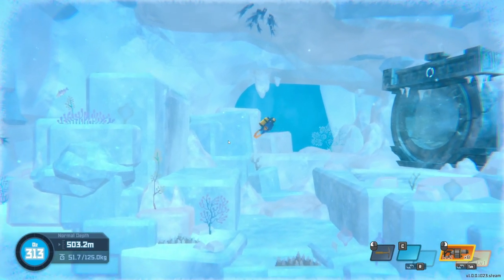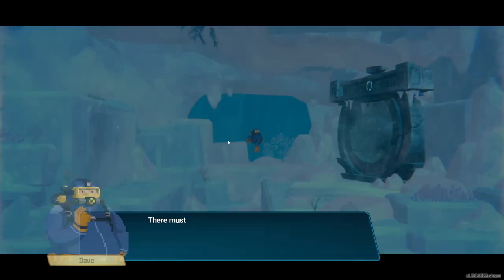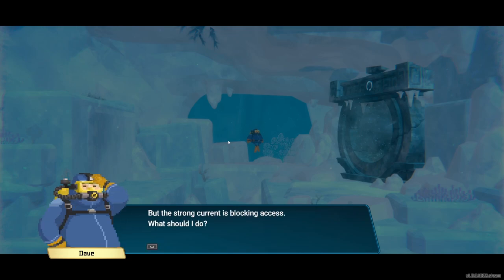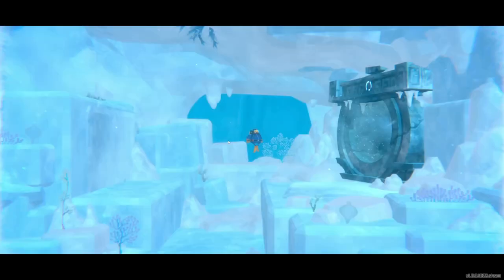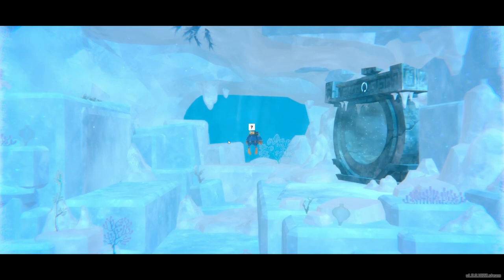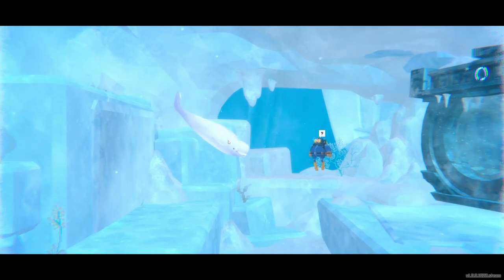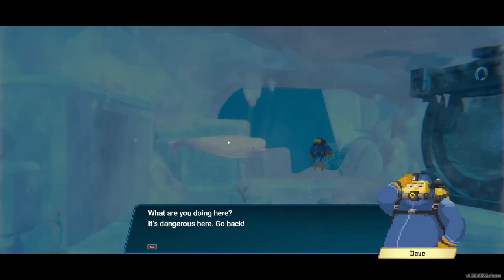Here we are pulling up on the tunnel with the current that we have to try to fight and see what happens here. There must be a second switch somewhere inside, but the strong current is blocking access. What should I do? Oh, look who it is — it's our little buddy. Aren't you supposed to be back at the village? The beluga — what are you doing here? It's dangerous, go back.